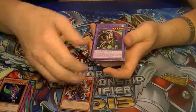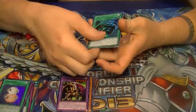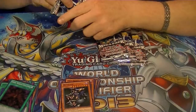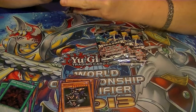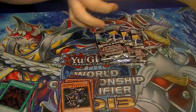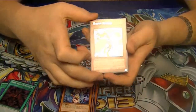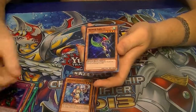I've got a Rare Fiend Skull Dragon, Ultra Stray Lambs, a Secret MST — always good to have — and a Super Dark World Dealings. Rare Shadow Tamer, there we go, Ultra Harpy Dancer, Secret Bottomless, and Super Harpy Lady No. 1.